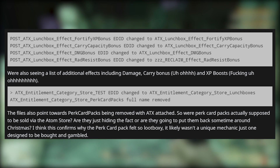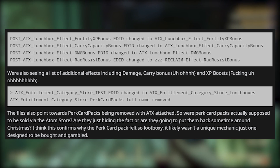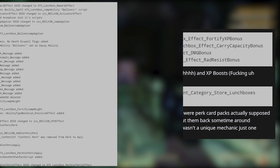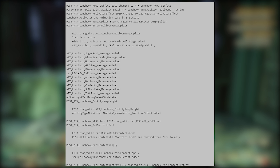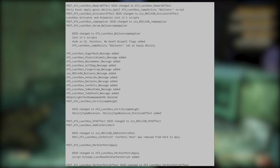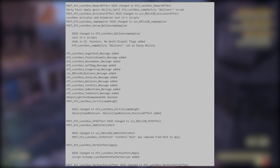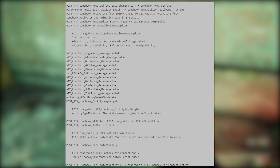It also seems that perk cards were removed with ATX attached. A poster said this could mean they were supposed to be sold via the atom store and that they might make a comeback. We shall see, but this is not looking good. And for the end of the post, there are some details about how this is going to look — when you open it with a jumping and confetti animation, basically the same bullshit. Because why focus on fixing an already broken multiplayer game?